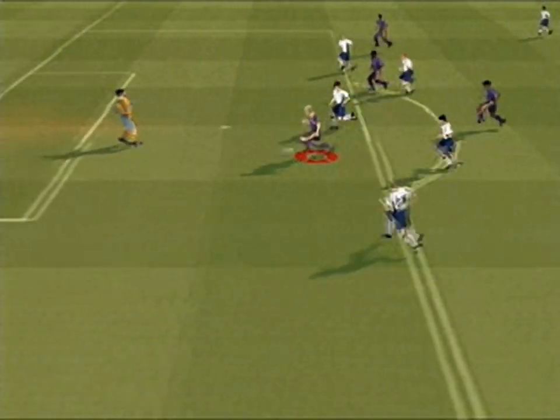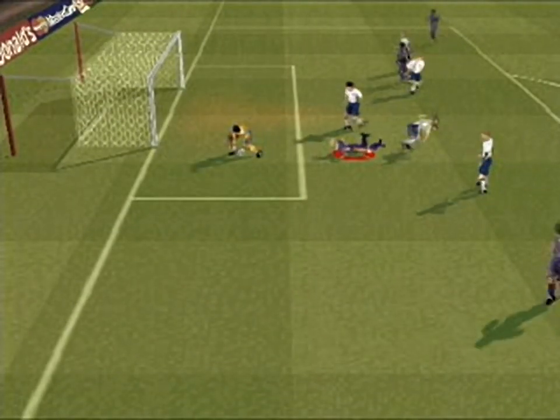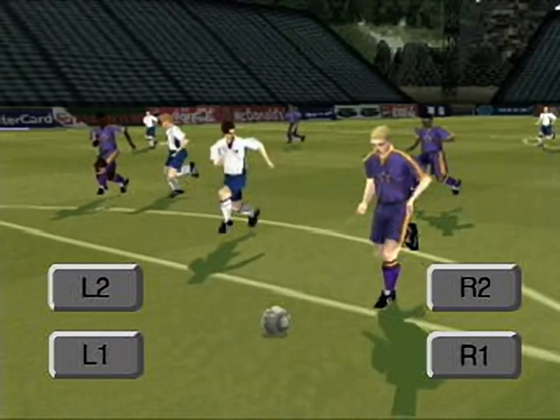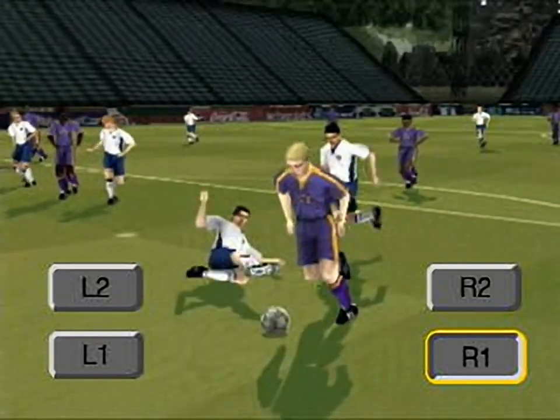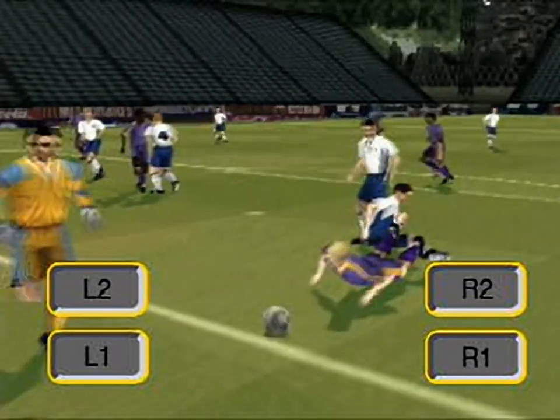Pressing L1, L2 and R2 simultaneously whilst holding down the R1 special mode button will make your player perform a deliberate dive. Note: refs can get wise to this kind of disgraceful behaviour.